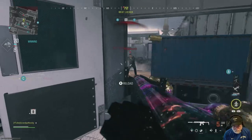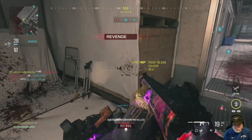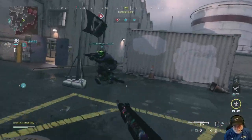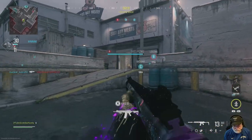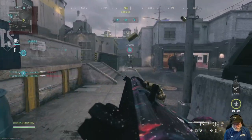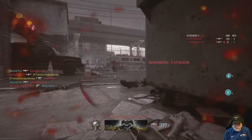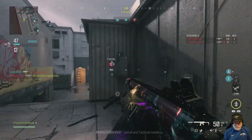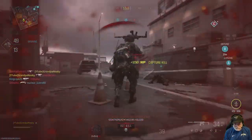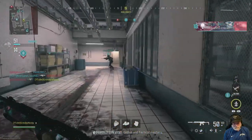They keep track of KD in the pros. If you're Dashie, Scrap, Hydra, or somebody like that, then they're going to talk about your KD. I think Scrap yesterday got 44 kills and tied a record in control. But for us, it doesn't matter — what matters is the win or the loss. Somebody says 'I got a KD of 2.3' — well, is that in Team Deathmatch? Because that's the only place where KD matters: Team Deathmatch, and you could argue Search and Destroy.